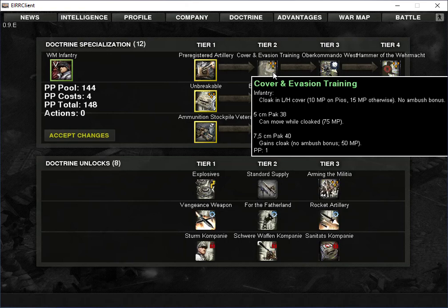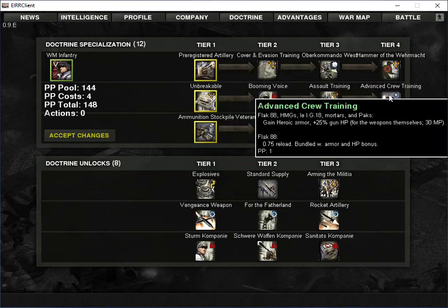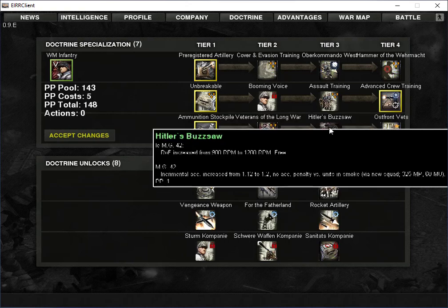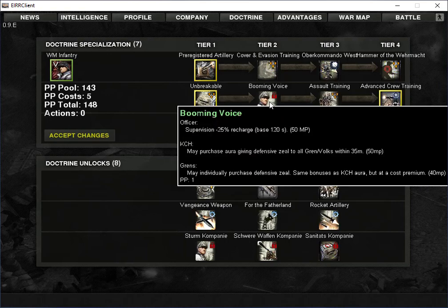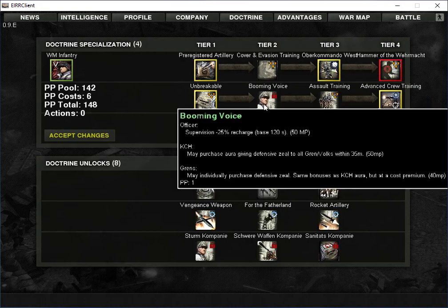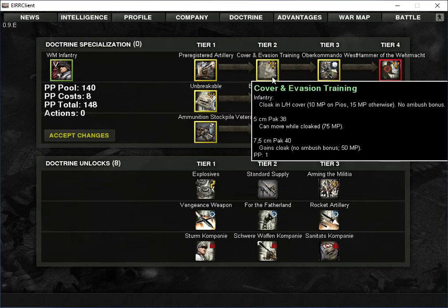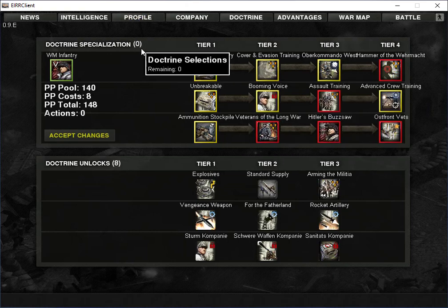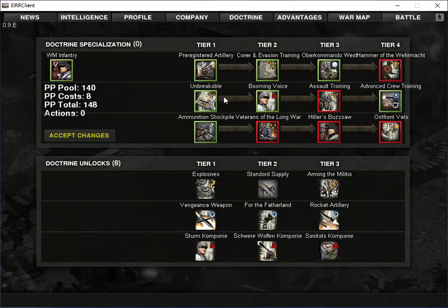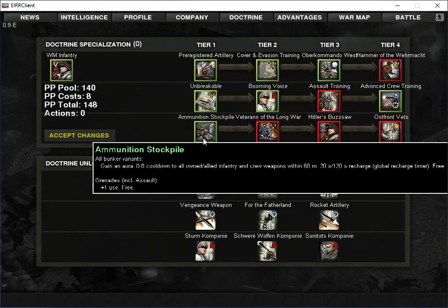This option allows our infantry to cloak in certain areas. We're going to do Advanced Crew Training, and we'll use Overcommand West. As you can see, we have four points left over, so we can get a couple more — we'll use the officer and cover and evasion. Now we're at zero; we've used them all up. We're going to click Accept Changes, so now all of these are activated. Some of these are passive, and some you have to purchase in the company screen, but they'll all be there.